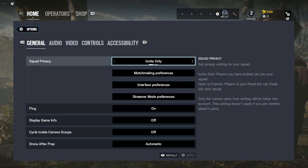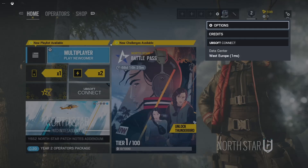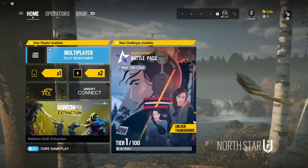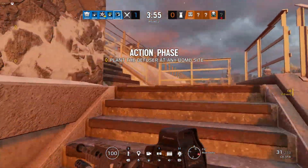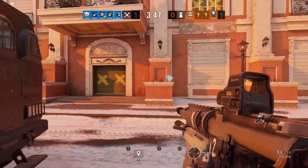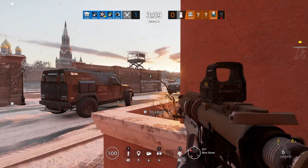Now the one that started it all on Twitter is Rainbow Six Siege. You can see we've got prioritized resolution or prioritized performance, and prioritized resolution gives up to 120 FPS, which means this is running on the S or X blades. When we get into the game we can see a massive quality boost and the input latency has pretty much all but gone, making this much more viable as a cloud option. Being able to play Rainbow Six Siege with minimal input latency is definitely a huge bonus, especially as this is a very competitive shooter.